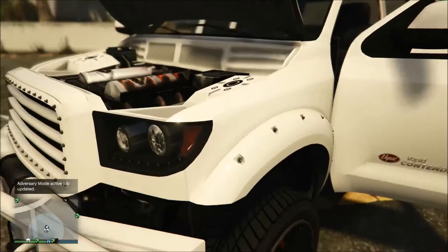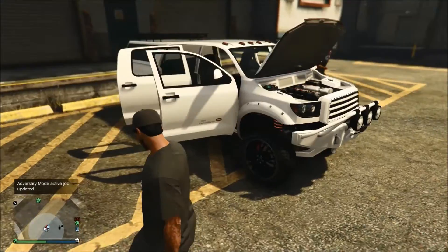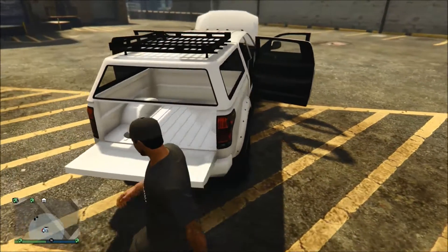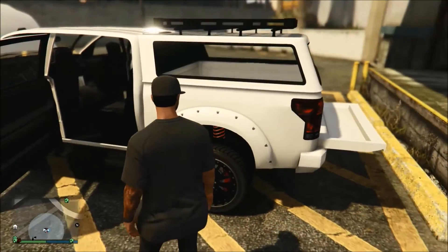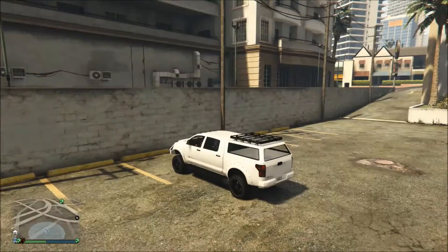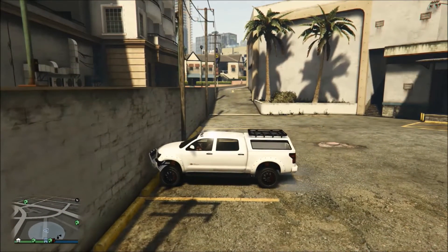The engine is pretty terrible, wish it was better. All the doors open, even the tailgate, which is pretty cool. I hope you can remove the cab part — I forgot what it's called. Let's go customize this thing and see what we can do. Let's quickly check if this thing is all-wheel drive — it should be. Yep, it is.